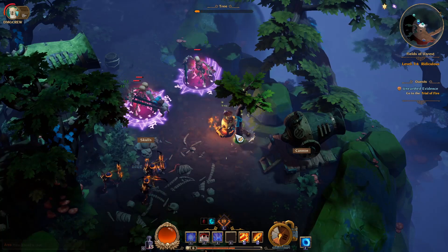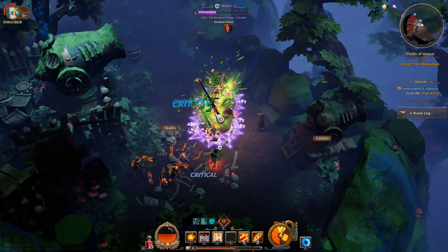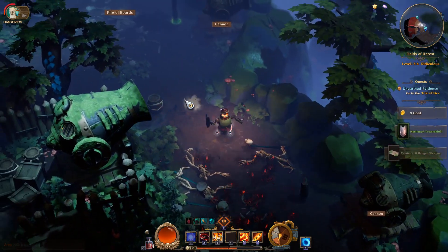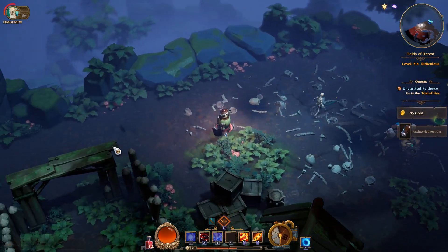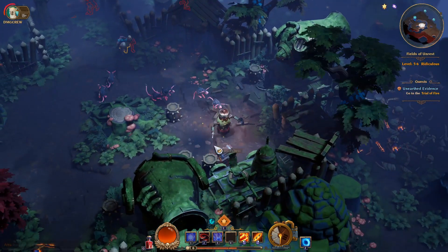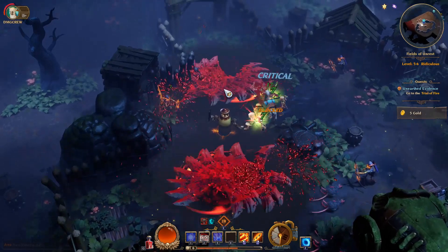The other big change to lifebound items involves Phase Beast dungeons. Before, these dungeons would drop lifebound gear, but now they guarantee at least one Scroll of Binding. Phase Beasts are random purple beast-like creatures that try to run away — similar to treasure goblins. If you kill one before it escapes, it opens a portal to a boss fight where if you die, you're dead for good — a roguelike dungeon, but very rewarding.